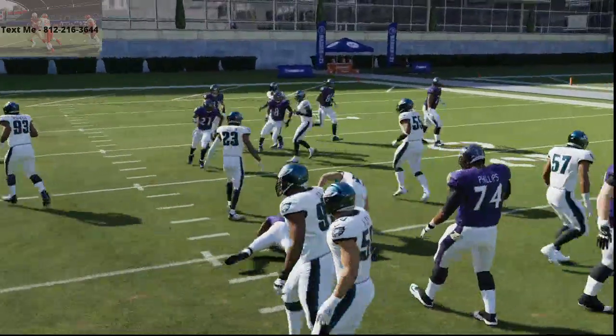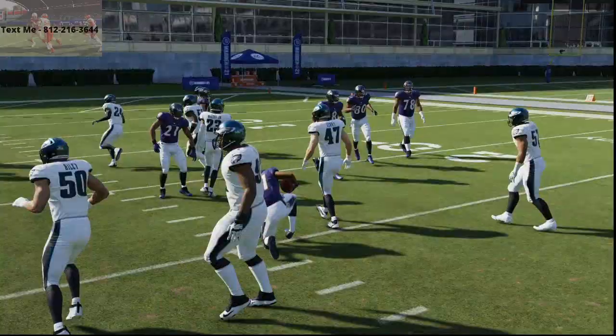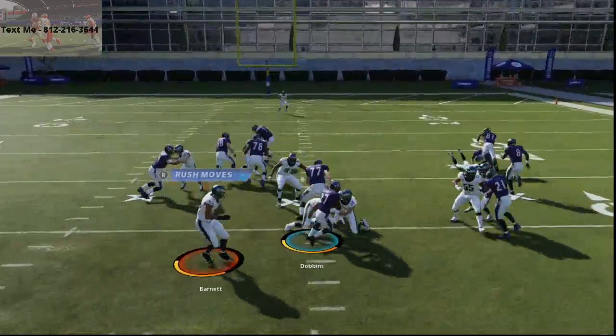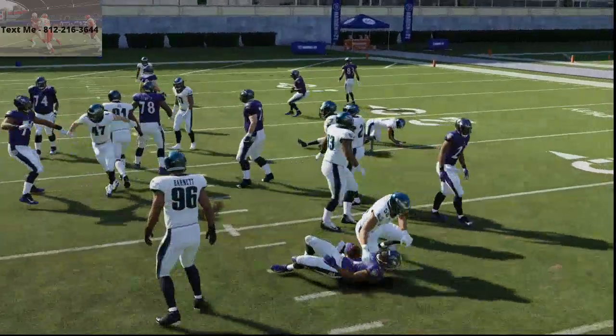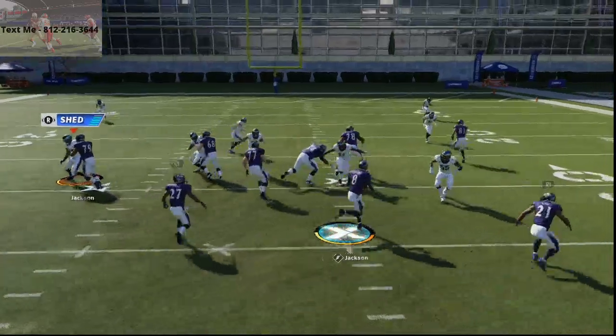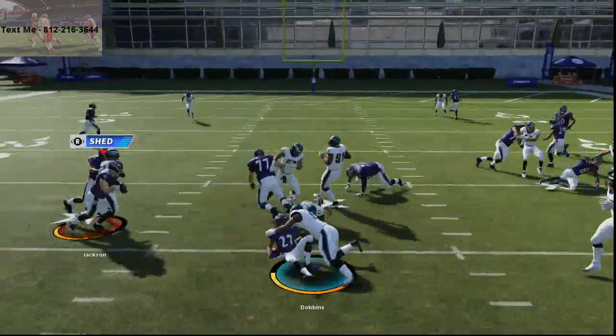Now let me show you one other little trick — a lot of guys like to pass commit. Well if they pass commit on this run it is not going to work because this run is designed essentially as a passing play. As you see here, J.K. Dobbins is able to consistently work up the field.